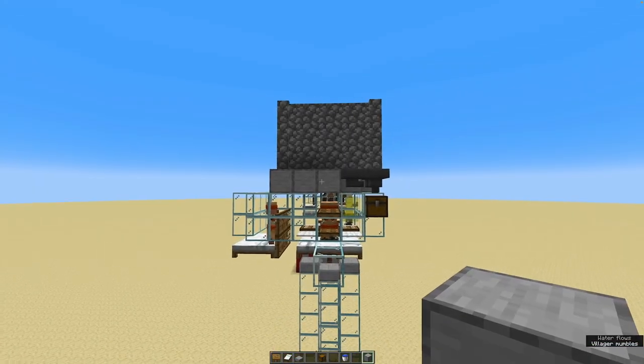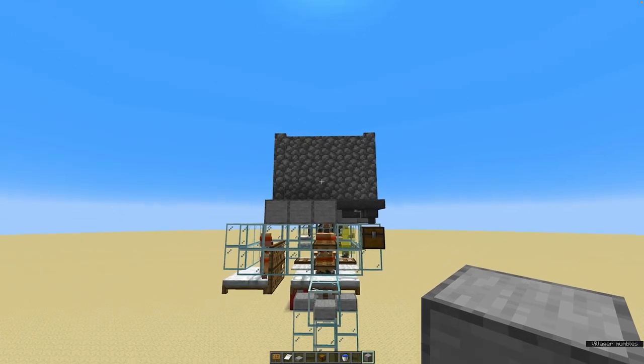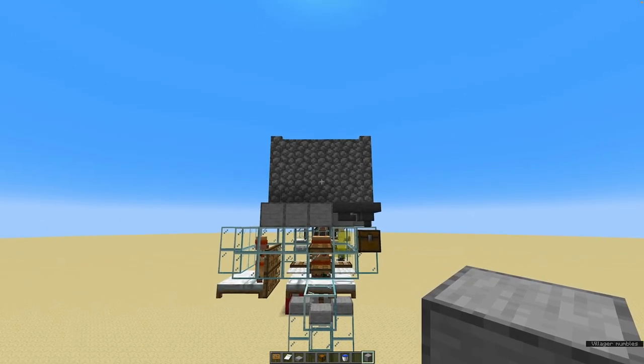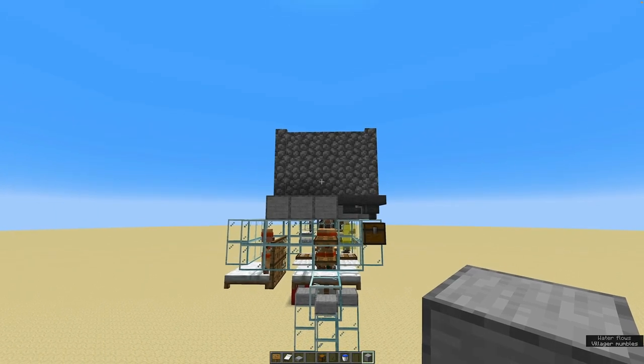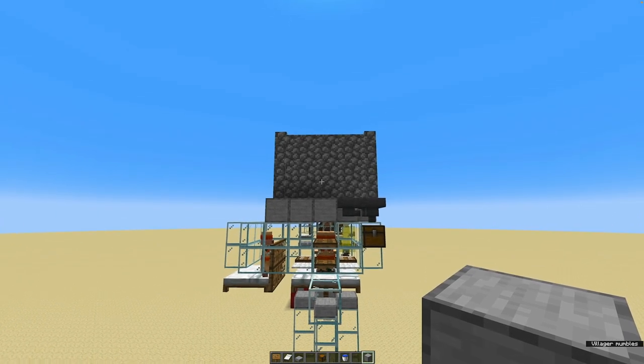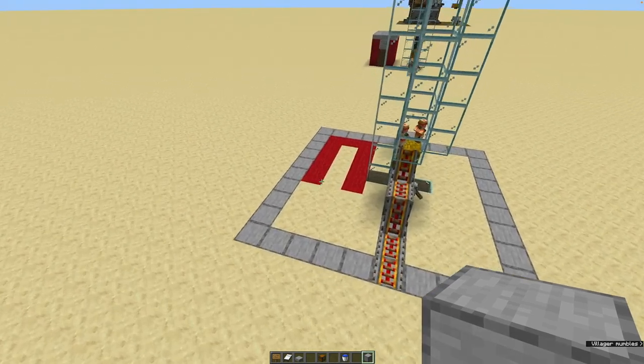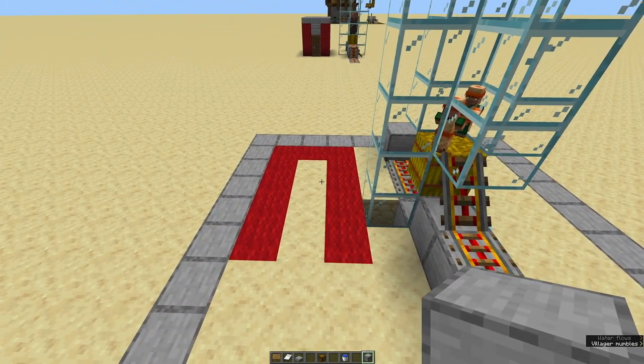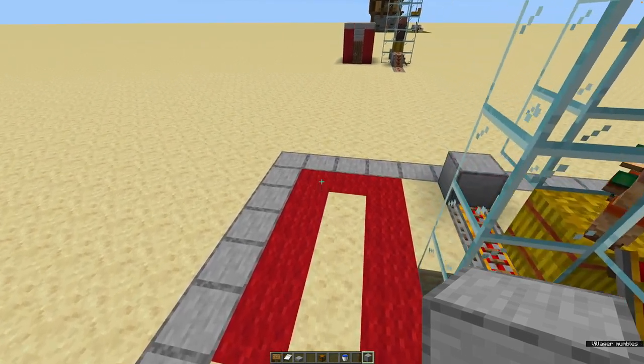So now we have built up the breeder — it's working, we have kids, and we have a passive iron farm. Unfortunately that only works in the daytime, so if you want to optimize your iron output you need to skip the night. You can do that automatically while AFK with this beat-ups box, which I have made a separate video for, so I will go through it very fast.